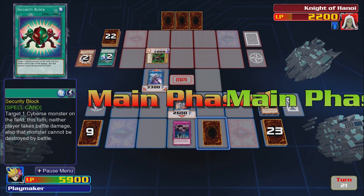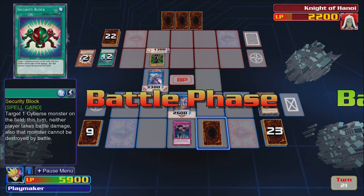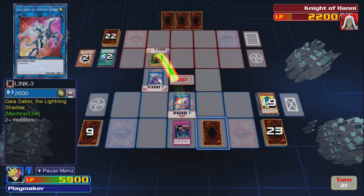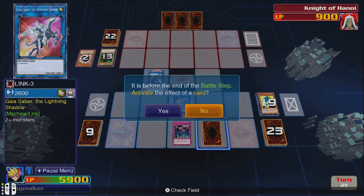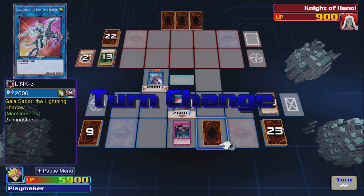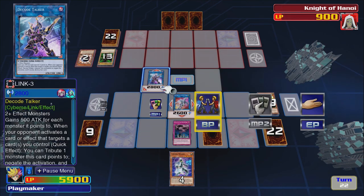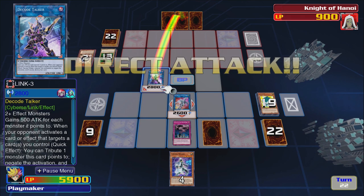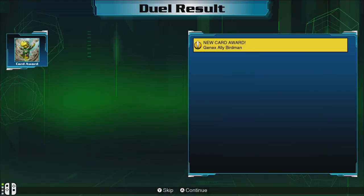Oh my goodness, I can't believe we actually managed to get rid of that big dude! Oh, he's attacking — why? What are you doing? I can't stop it. Why did he do that? Did he just want to end the duel as fast as possible? Because that's what it looks like. Battle phase — and then we attack with this dude. Nice! Actually managed to win that duel — actually pleasantly surprised.